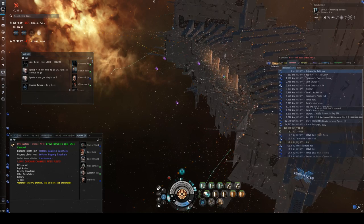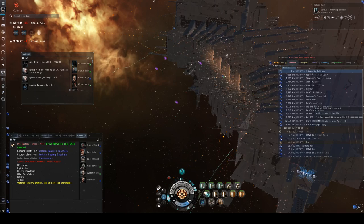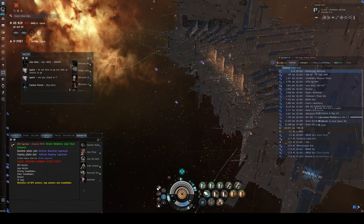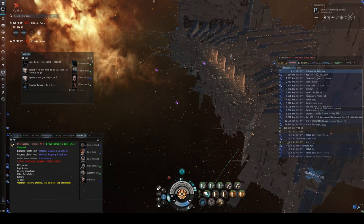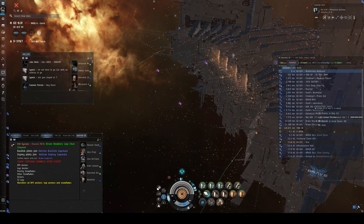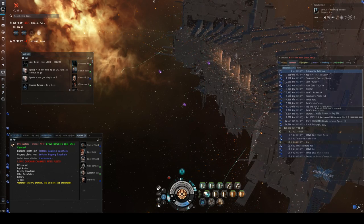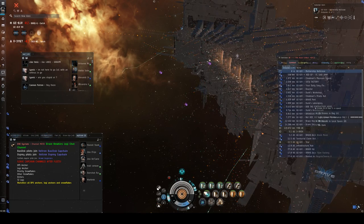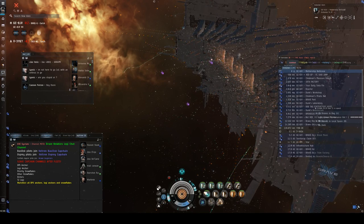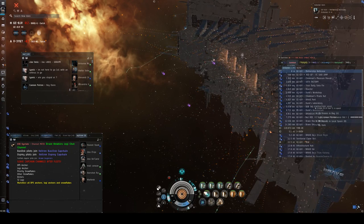This class is Logi 101, and then we're going to do a cap chain practice. So what is Logi? Logi is space healers. In strategic operations we have a logistics wing, and if you like healing in other games, you might like healing in this game. It's pretty different than the main part of the fleet — the DPS, the people doing the damage — and some of the nice things about it is that you are saving people instead of killing people, and it's kind of a different gameplay.